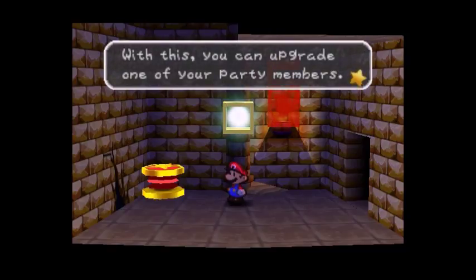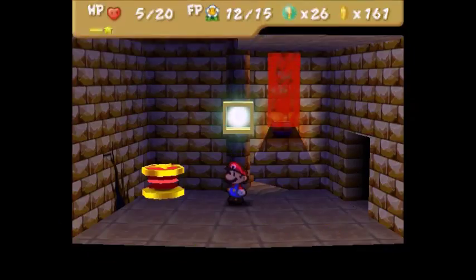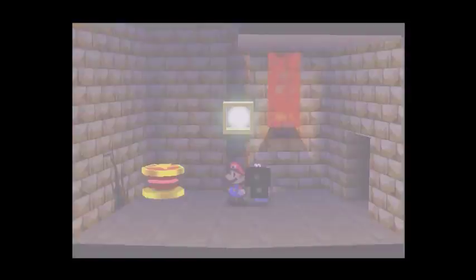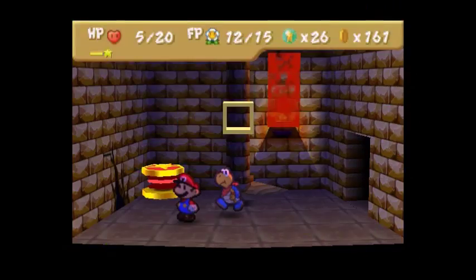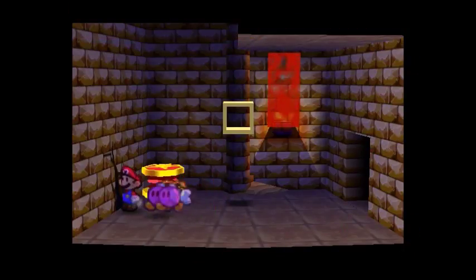With this you can upgrade one of your party members. Which party member do you want to upgrade? Cooper. Do you want to upgrade this member? Yes I do. Cooper has now been upgraded — Cooper's upgraded to Super Rank. We should use Bombette to do this.